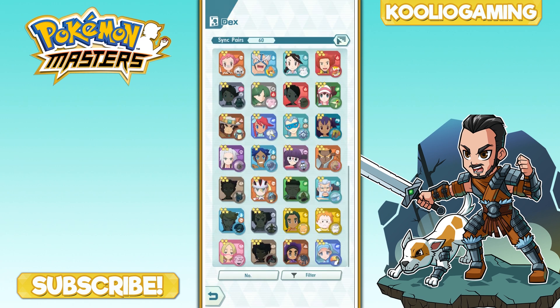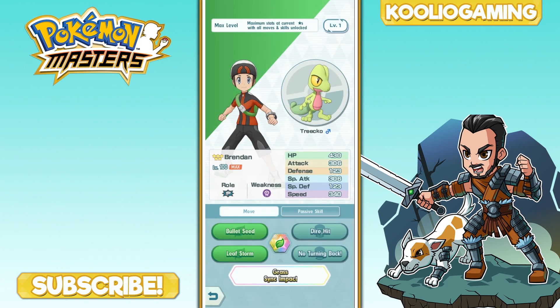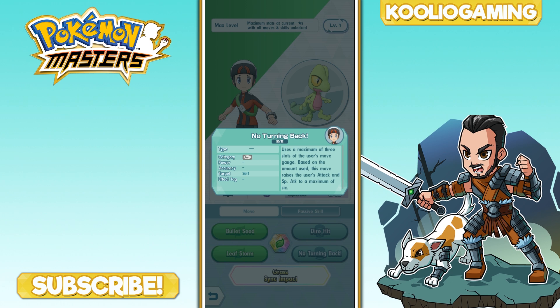The next Pokemon I just unlocked and it's currently one of my strongest sync pairs — Brandon and Trico. Trico doesn't evolve, though there's a possibility it will down the line. Trico is one of the best Pokemon for super courses thanks to amazing attack, special attack, and speed. Look at those stats: 306 attack, 306 special attack, and 340 speed — an incredible stat block overall.